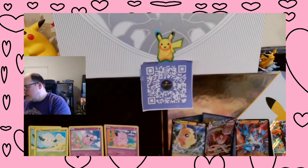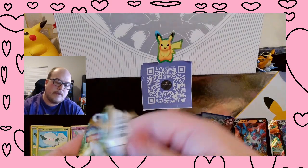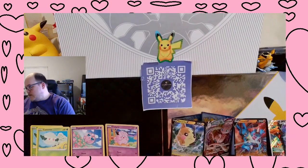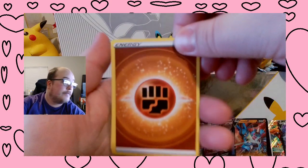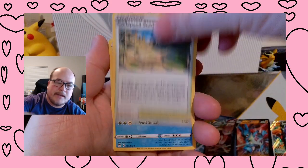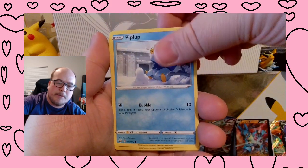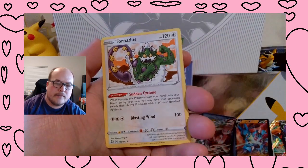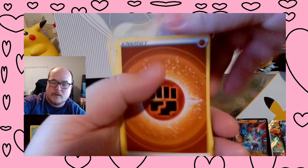Do you throw away the energy cards? I do, unless they're numbered. It's still backwards. I could probably start using it for fire. Energy, Luxio, Collapsed Stadium, Beedrillite, Duskull, Purrloin, Shroomish, Piplup, Trapinch, Farfetch'd Reverse, and a Tornadus Non-Holographic. I don't think so. Two more packs after this one.